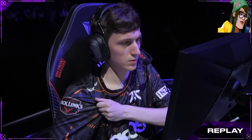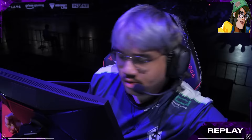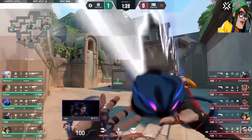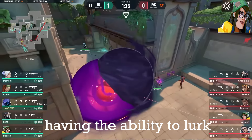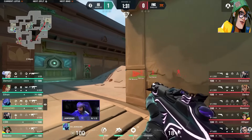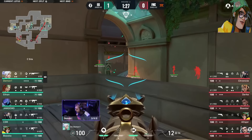And lastly, we have KJ. KJ is a must-have pick on Lotus, as she efficiently holds down sites and watches flanks all on her own. Her ultimate can get tremendous value on attack — allowing for an easy site take, or even a post-plant strat, forcing enemies to either push to destroy it or delay the plant time even longer. Having the ability to lurk while your turret gains info is very crucial on a three-site map like Lotus, and post-plant Mollies come into play tremendously when planting on any site.